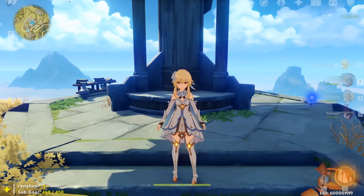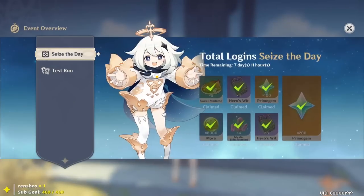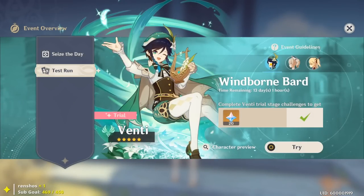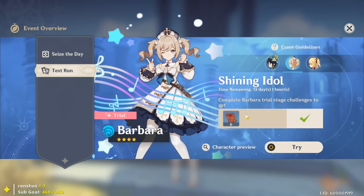Source number one: hit F5 and open up the event tab. There is a 7-day login where you should be claiming 100 primogems on day three and 200 on day seven. Also, while you're on the event tab, remember to do the test run for Venti — try them out in a domain and you get 20 primogems for completing it.